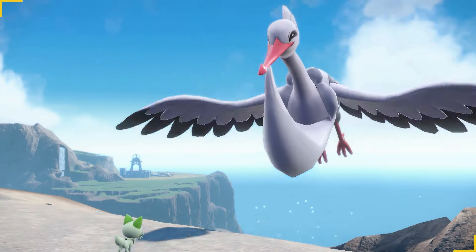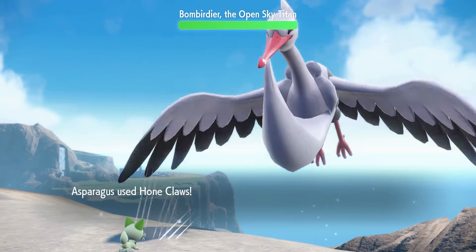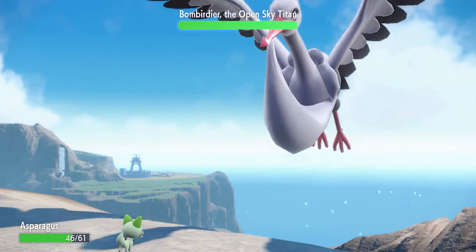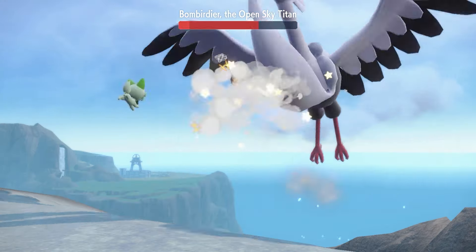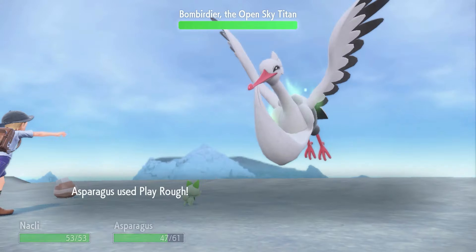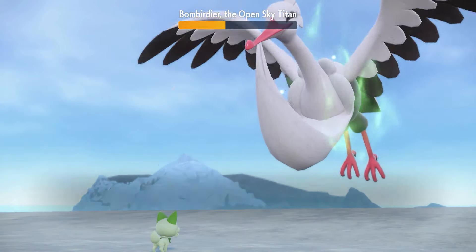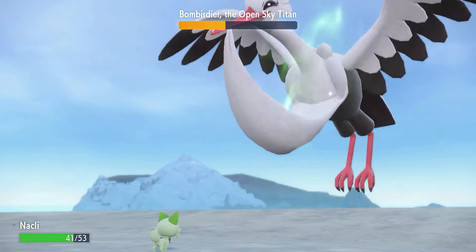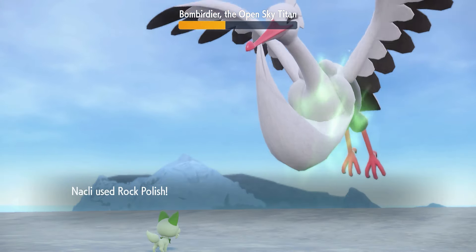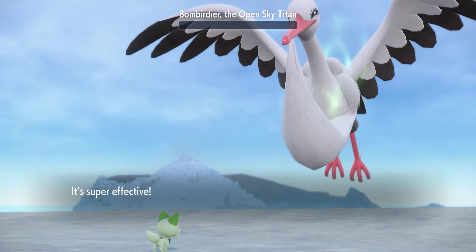With the Eviolite and Play Rough, I decided to retry Bombardier. We set up a single Hone Claws as Bombardier went for its weaker Rock Throw. Bombardier was a one-shot with Play Rough at only plus-1. For phase two, I had Asparagusk go straight for Play Rough, and it did over half. Bombardier then attacked Arven's Nacli, who used Rock Polish, losing its speed advantage. However, Asparagusk was still faster, so one more Play Rough takes out Bombardier.